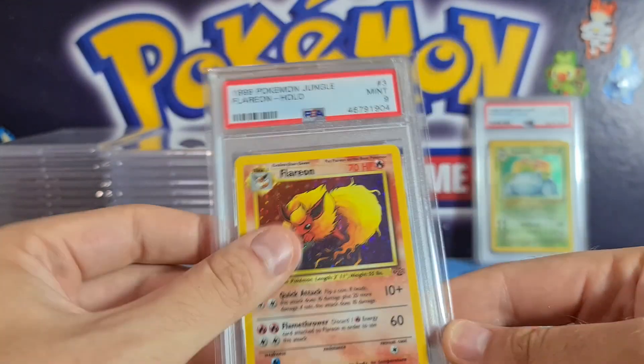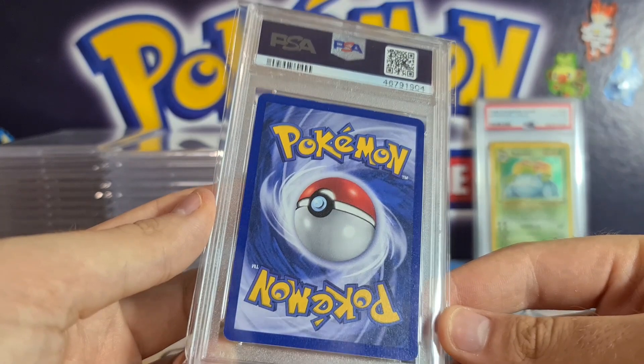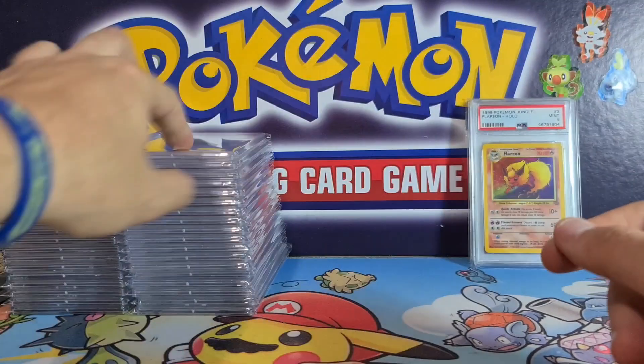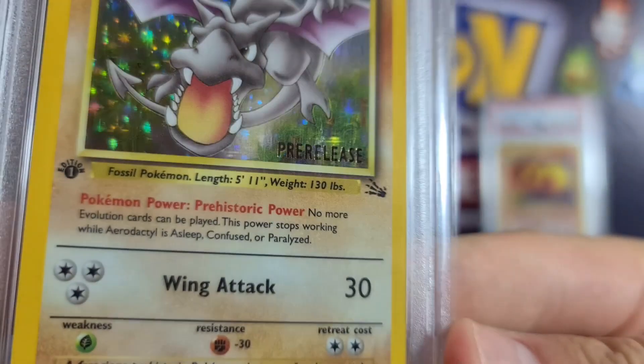This Flareon to go with our Ninetales — nice PSA 9 Flareon from Jungle, very nice condition. This even had an outside chance at a 10, but I think the centering is slightly off. Beautiful card, very happy with that.